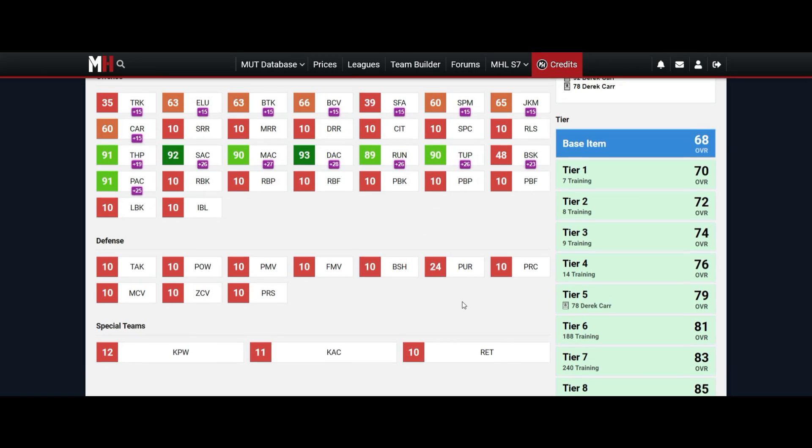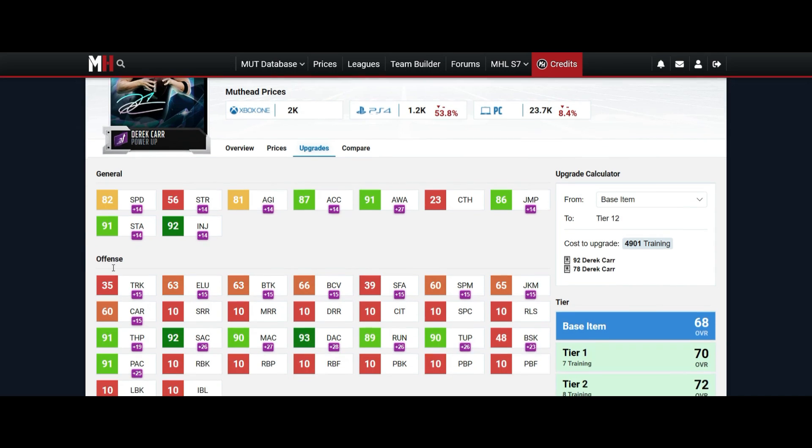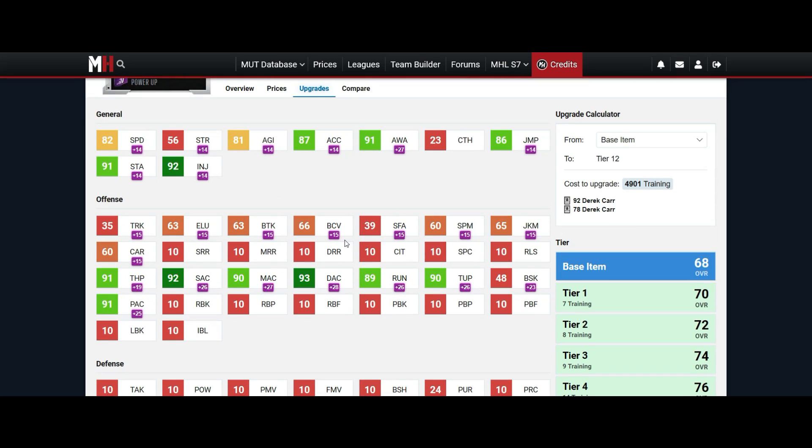What's up guys, we're getting right into these power-ups — who's the best — starting off at number five, we're going with 93 Derrick Carr. As you can see, 82 speed, good stamina for him to roll out in the pocket.